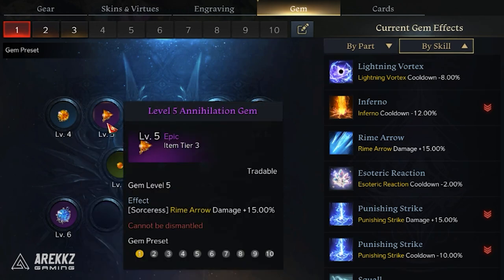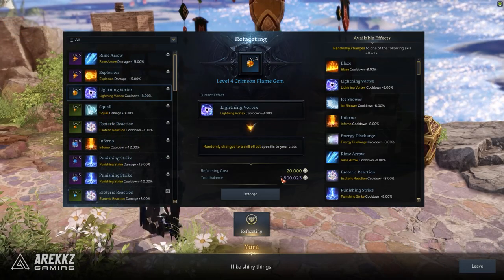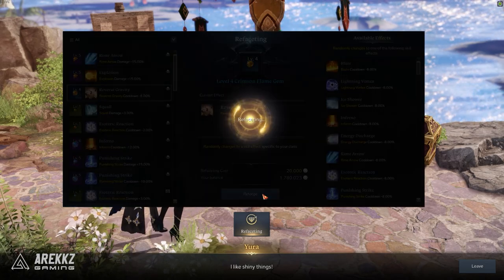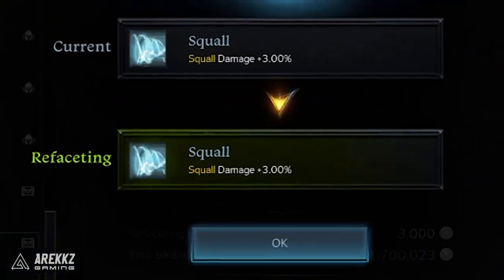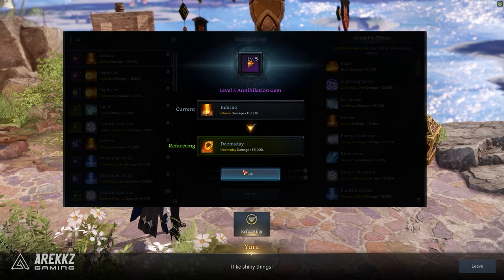Both the damage and cooldown reduction bonus that these gems give you are tied to a specific skill, which you can reroll at a vendor for a price of silver in-game. It's totally random what will reroll onto it, and you can also reroll the same skill back onto it, so it's quite difficult to get the exact one you want and can add up to a large silver cost — and as you level up these gems, the silver cost gets even more expensive.